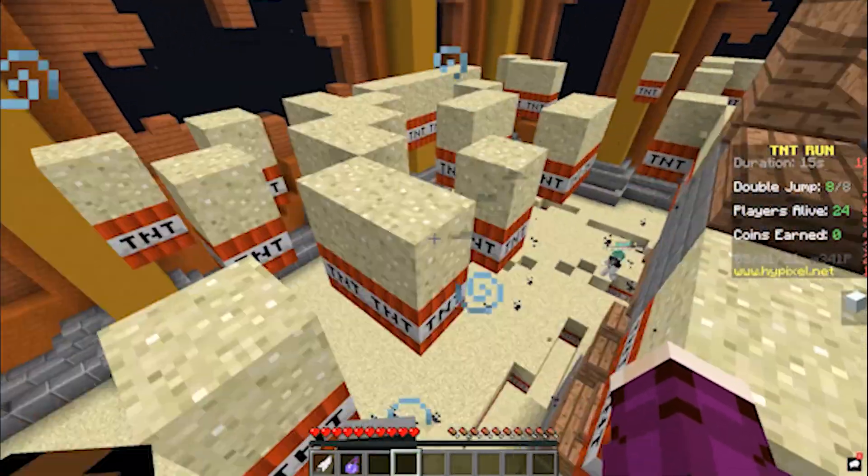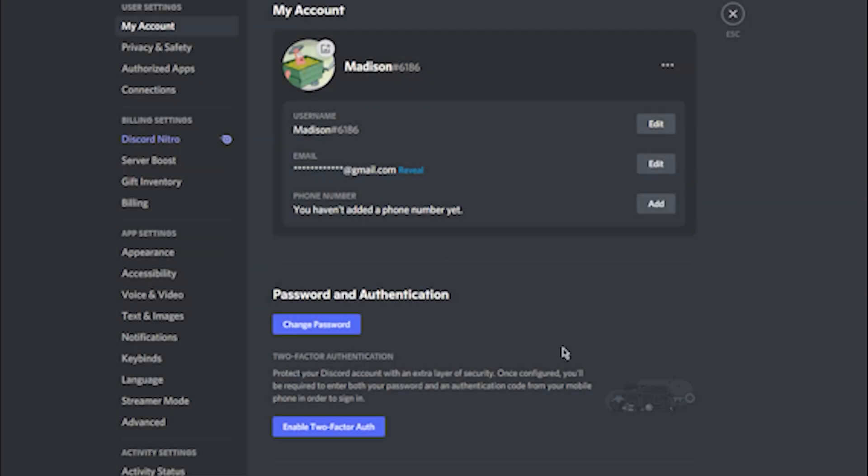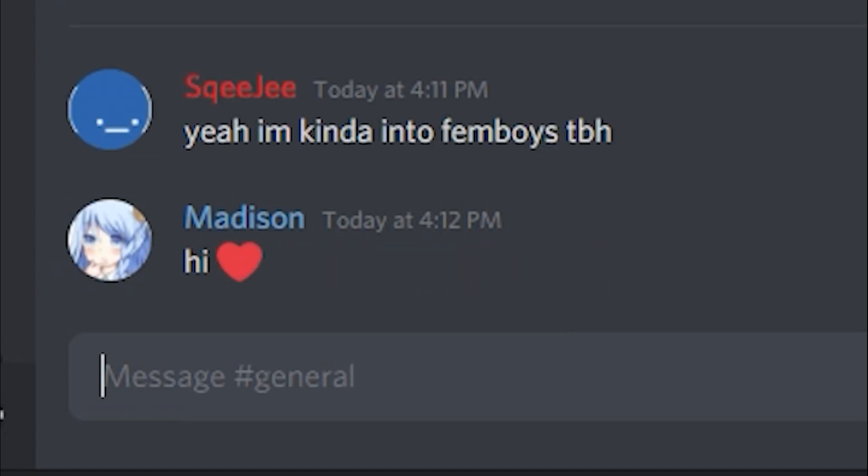The first thing you're going to need to do is change your Discord username to one of the most popular girl names in the last 10 years. Then you need to join a random dating server with an anime profile picture and just announce your presence. Within 30 seconds, you'll receive hundreds of messages offering you free ranks in exchange for your services. Negotiate — you may have to send a couple of feet pics, but in pursuit of this rank, it'll be worth it.